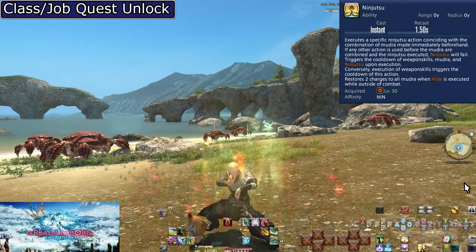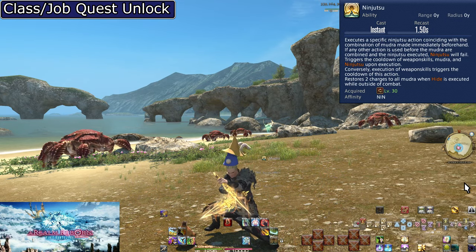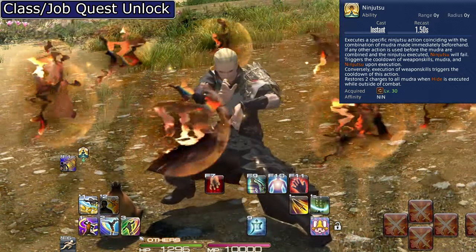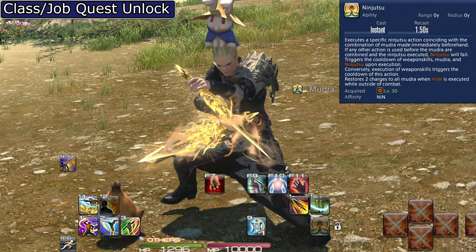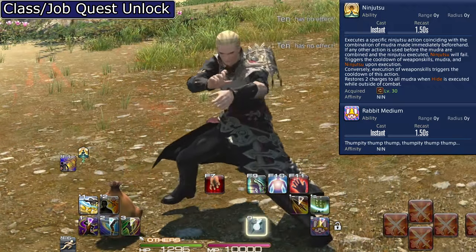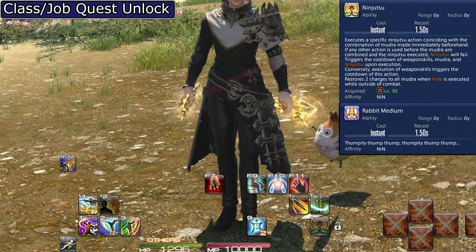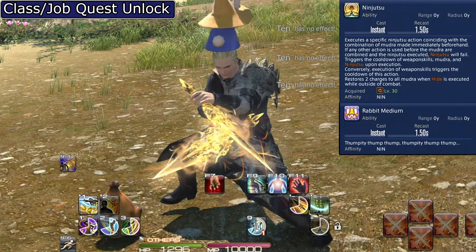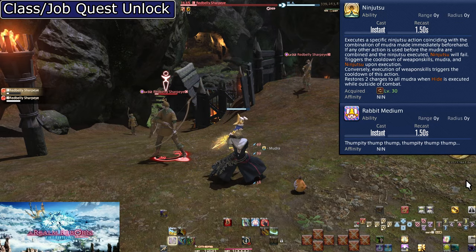Level 30: Ninjutsu and Fuma Shuriken. The Mudra combo you press changes the resulting Ninjutsu skill. Right now with only one Mudra, pressing Ten once turns Ninjutsu into Fuma Shuriken. Pressing the same Mudra more than once is a failure state — you get a cute bunny rabbit Ninjutsu, known as 'bunnying.' Another failure state is using any other skill besides Mudra before pressing Ninjutsu. When you press a Mudra, you are committing to using a Ninjutsu.